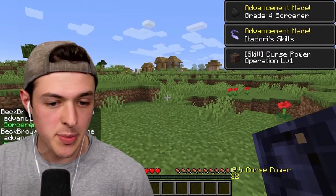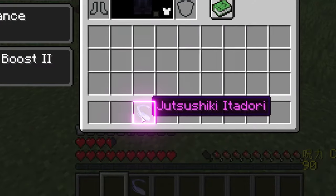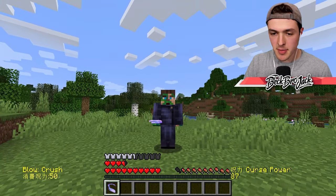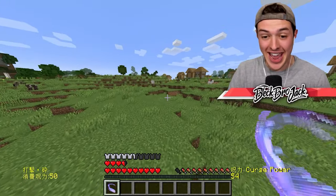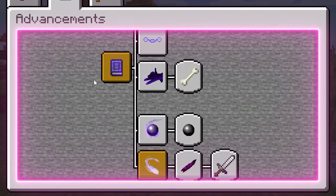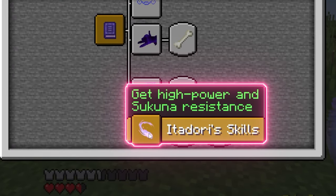Oh my goodness, we just became a grade 4 sorcerer! We got our uniform, and we also got Itadori sorcery skills. We have a pretty cool punch ability and something called Crush. There's like a storyline in this mod that I can follow. We already got high power and Sakuna's resistance.